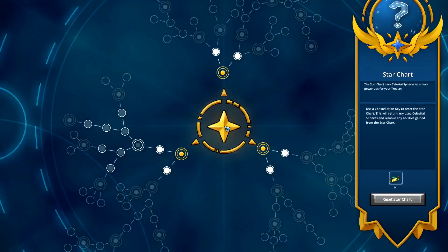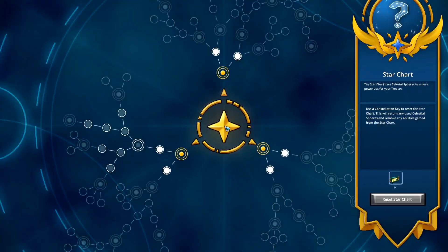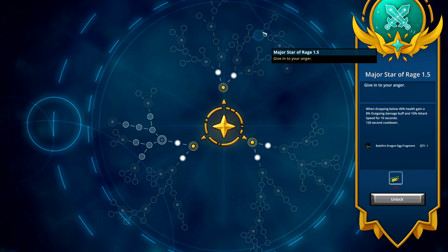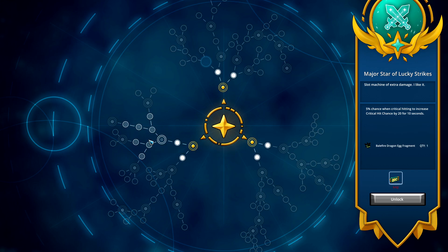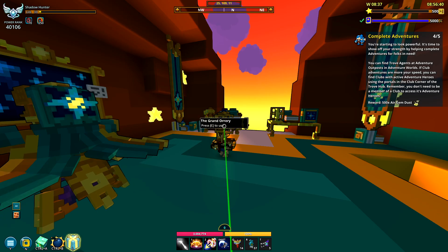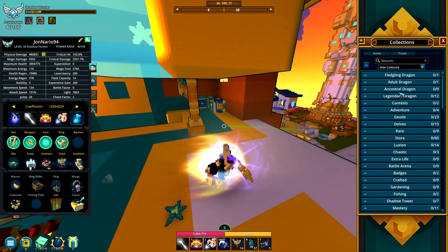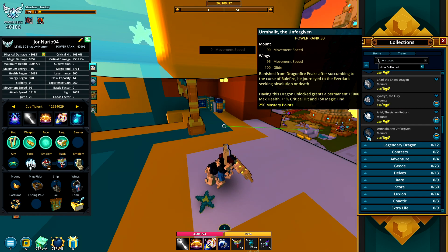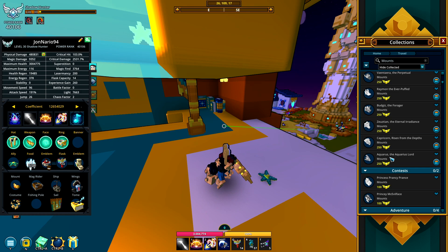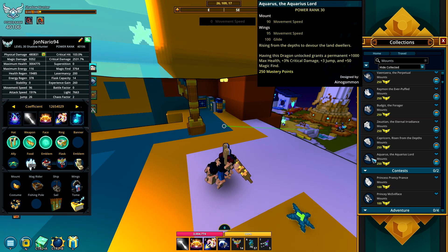One last thing before moving on: this is how you unlock the Balefire Dragon egg fragment. There are three new dragons, and the Balefire Dragon is one of them - I believe it's the only ancestral dragon. You need 30 fragments to get this dragon. According to some players you can get it from a golden dragon effigy. You can see the stats: roughly a thousand maximum health, increased crit damage, plus magic find.